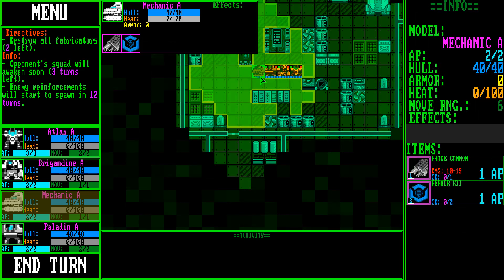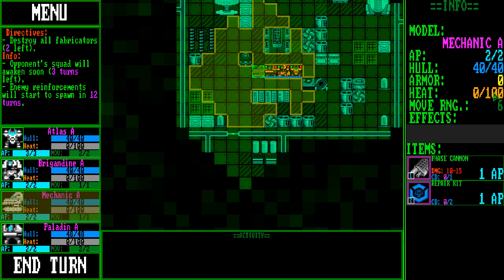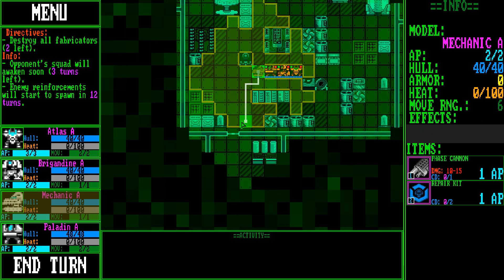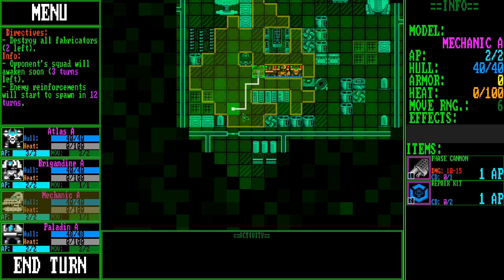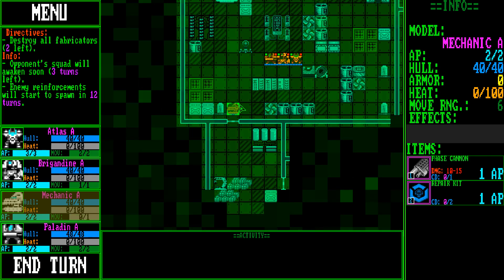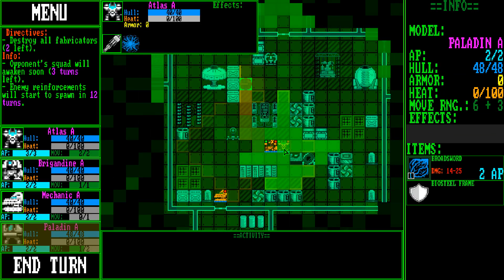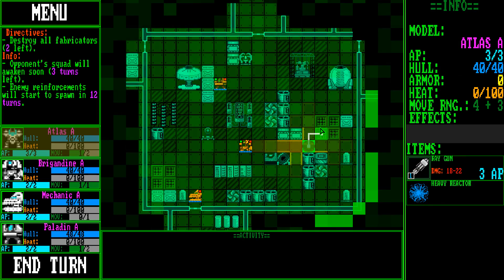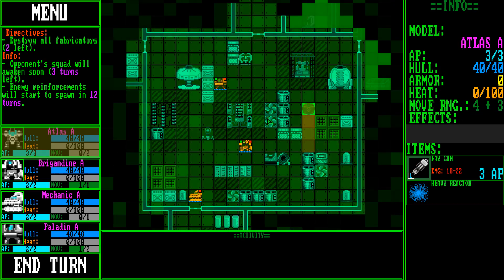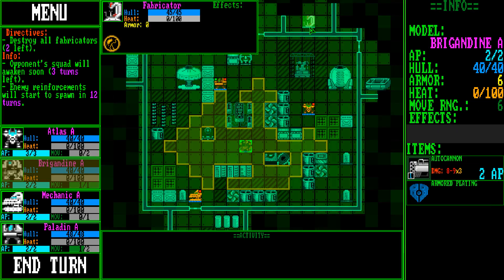So let's go find those fabricators first. I'm going to take my mechanic — he has a couple of action points, some hull, armor, and heat as he fires. There's a move range and some effects. Let's move him down this way and see if we can find a fabricator. Let's spread out for now just to find these spots. This guy gets two moves — four and then plus three — this is my Atlas. And there's a fabricator right there!